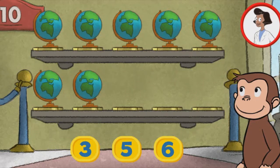Welcome to the museum. Each exhibit should have 10 things, but some are missing. Click the number below to tell George how many more things are needed so that 10 are on display.